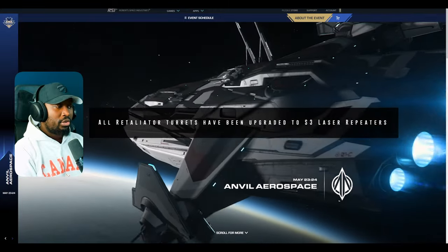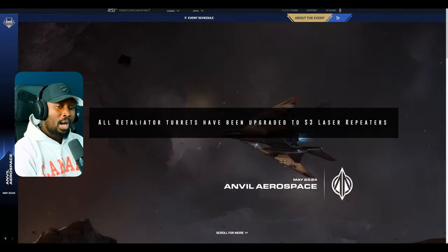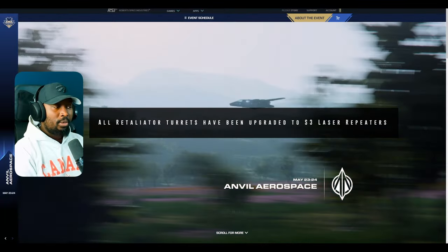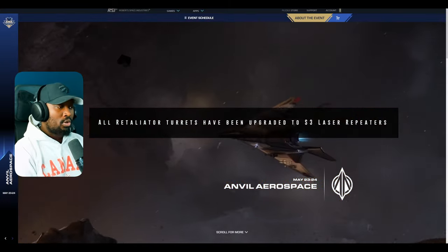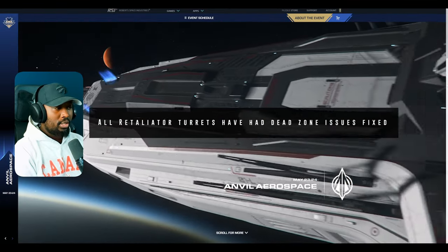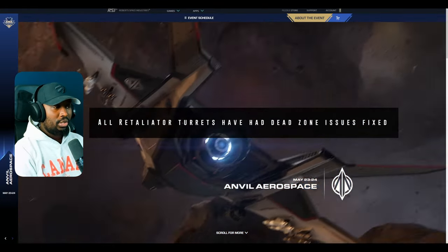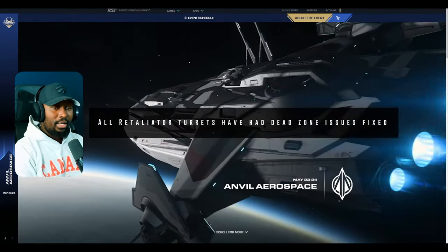All Retaliator turrets have been updated to size three laser repeaters, so the Retaliator is now a lot more powerful. Already the Retaliator is super strong in terms of its health pool, but now they're buffing it up to be a more viable ship on the battlefield. All Retaliator turrets have also had dead zone issues fixed. These updates will be implemented in the upcoming Alpha 3.23.1a patch. Thank you for taking time to share your feedback — we'll see you in game.